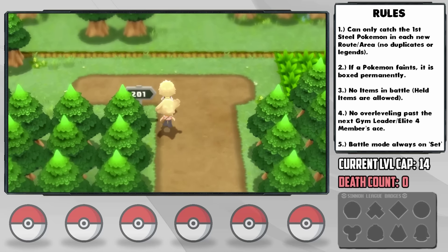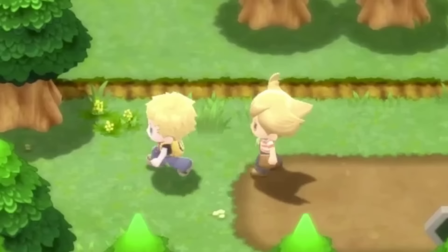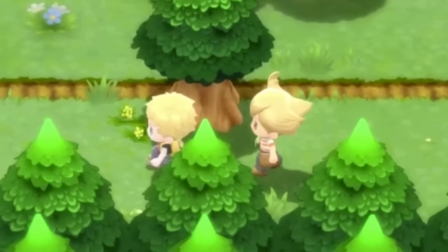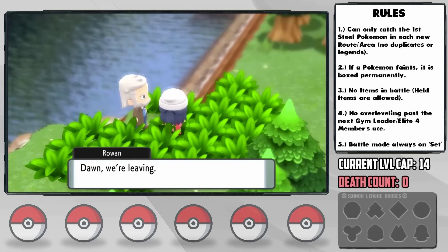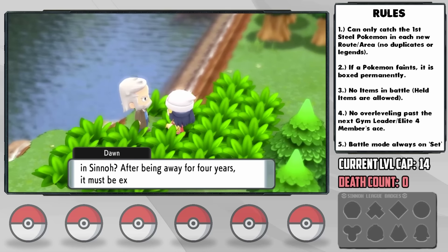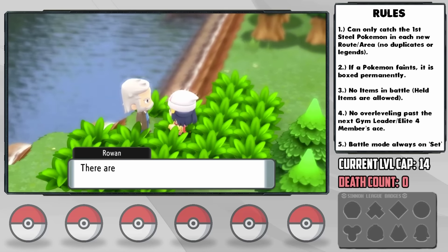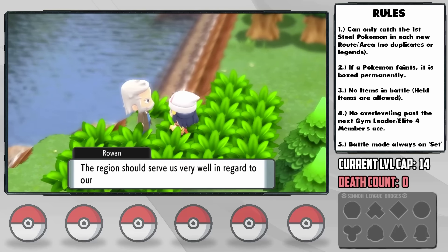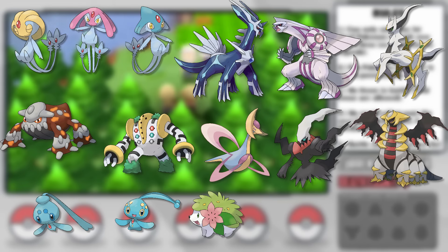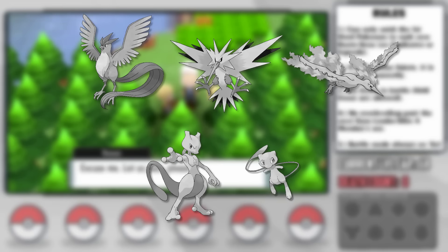We pair up with Larry on Route 201 — just two filthy degenerates looking for legendary Pokemon when we don't even have one of our own. Running into Professor Rowan and Dawn, he tells her how he basically left the Kanto region because Sinnoh is more exciting for research. Fair enough — this is when they released a metric ton of legendaries, so Kanto doesn't even come close.